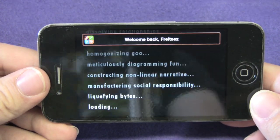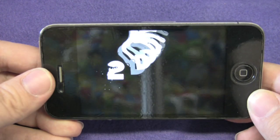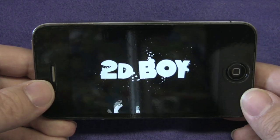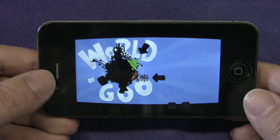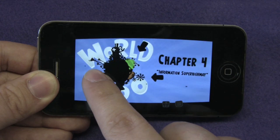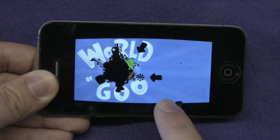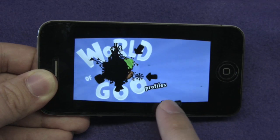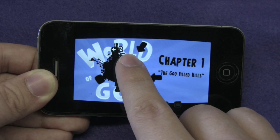Right at the beginning you get this pretty funny loading screen. It takes a while but it's pretty funny. There isn't much instruction on what to do here. You just press around and all the levels are locked except for the first level. Down below there's profiles and credits, but let's just start off with level 1, chapter 1.